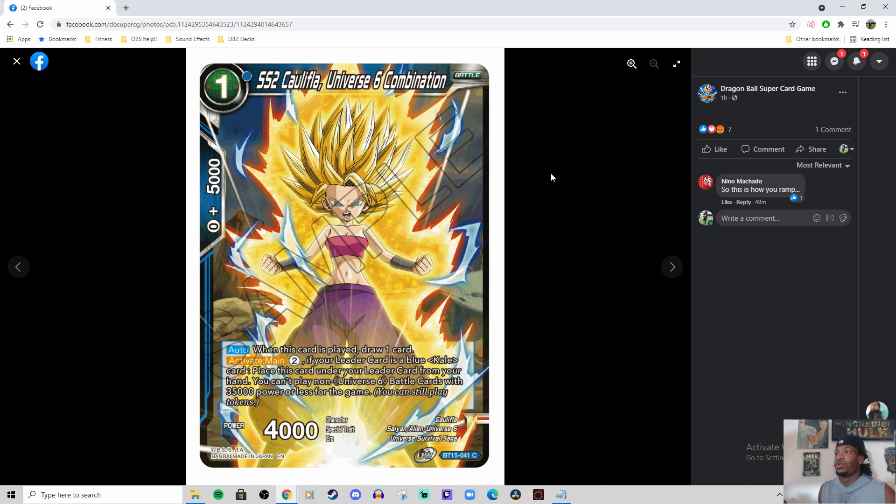The 1-drop SS2 Califla — Universe 6 Combination. When this card is played, draw a card. Activate main for 2: if you have a blue Kale card, place this card from your hand. You can't play non-Universe 6 battle cards with 35k power or less for the game. I don't like this one. It draws a card — nothing wrong with drawing cards — but I still feel like the OG 1-drops are probably better than this card. You might want to use it for Union Patora fodder, but other than that the OG 1-drops are better.